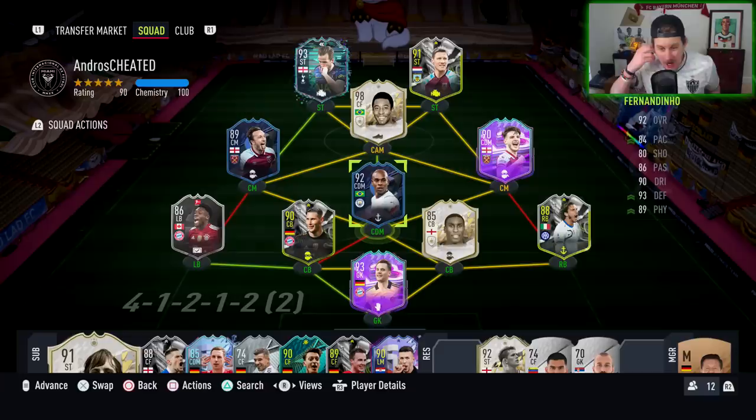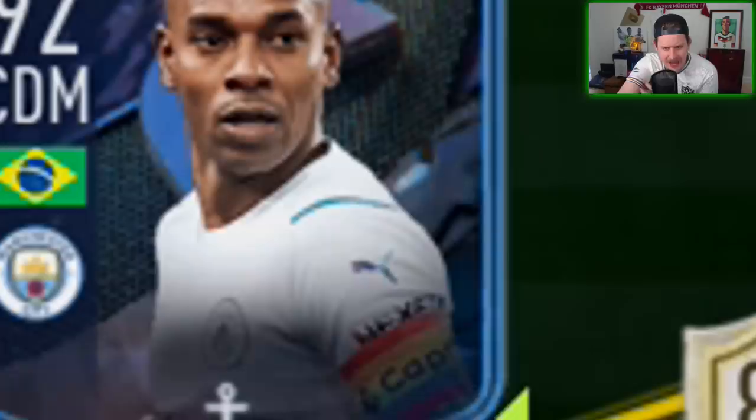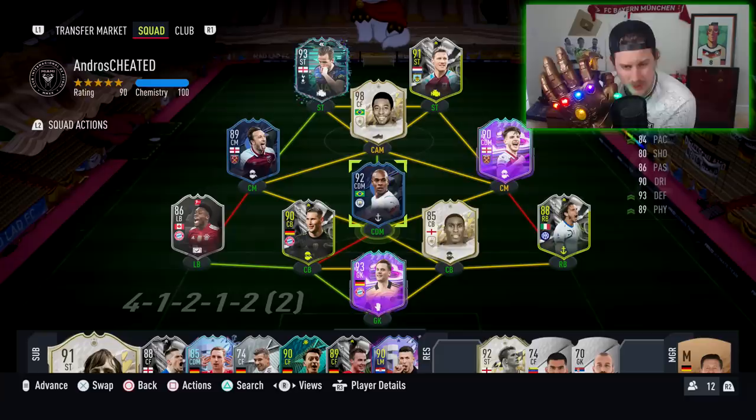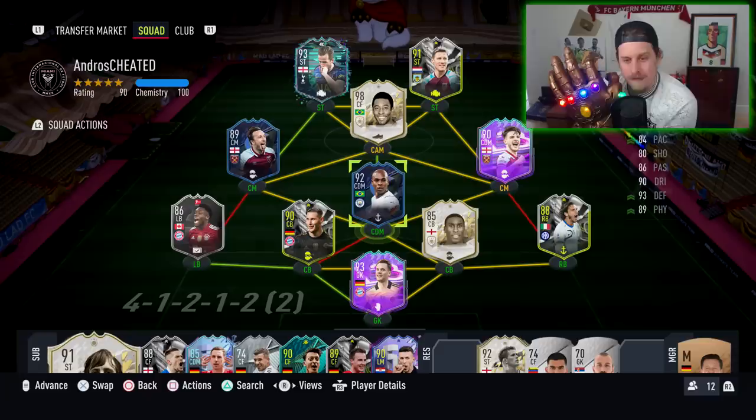Alright boys, so there you have it — that is the Fernandinho episode. We've already got two other guys on the screen who may be the reason you don't do this SBC. But if you're a Manchester City supporter, if you've got a Brazilian squad, or if you think this card is cracked — he's got the captain's armband, which is actually kind of dope. I think he's the first dynamic player to actually have the captain's armband in the dynamic pick, which is really cracked. Shout out EA for a really cool dynamic pick. I'm going to say three and a half out of five. At 345,000–350,000 coins I'd give it a four, but at 400k, it's three and a half out of five.